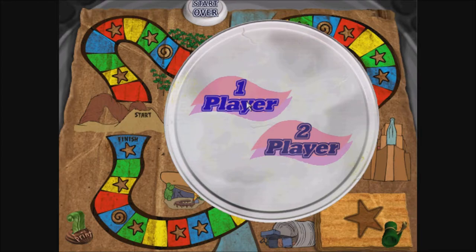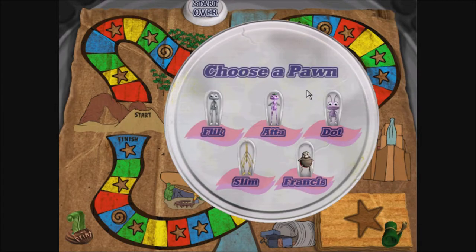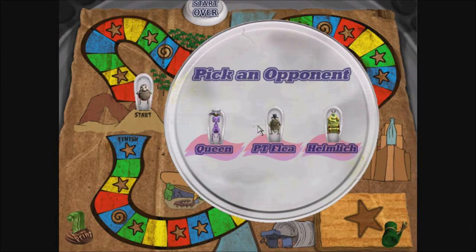One player? Good choice. I got some friends I can set you up with. Now, who do you want to be? Ada. Slim. Francis. What can I say except you have excellent taste? Now, click on who you want to play against.